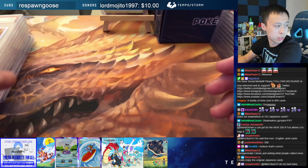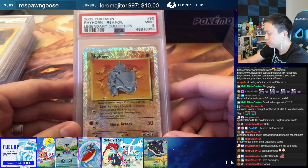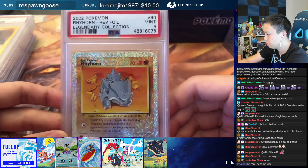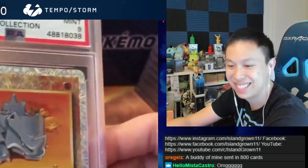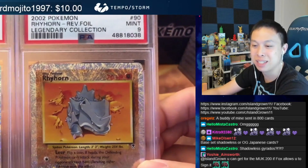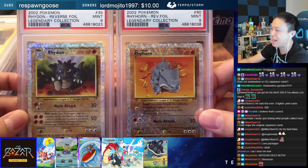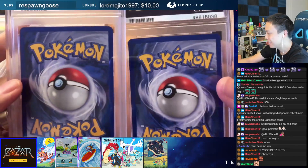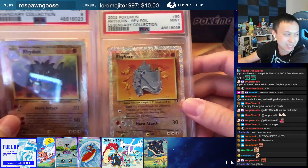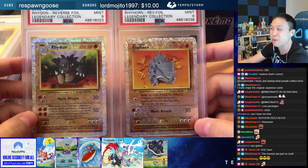Next up we got a couple more — we got some package deals. Package deal offers. I'm going to bring in Fox808 to talk about these package deals. So Fox is saying you can get a Rhyhorn Reverse Holo and a Rhydon Reverse Holo, both from Legendary Collections PSA 9, as an evolution line pair. You can buy it to meme yourself or your friends. Who package deals a Rhyhorn Rhydon? Anyway, $150 for the pair — that's actually a pretty good price, not far off from the raw card prices for this set. Legendary Collection reverse foils are very expensive raw.